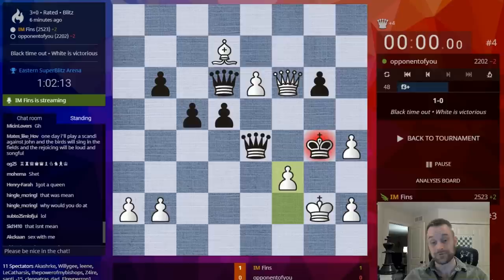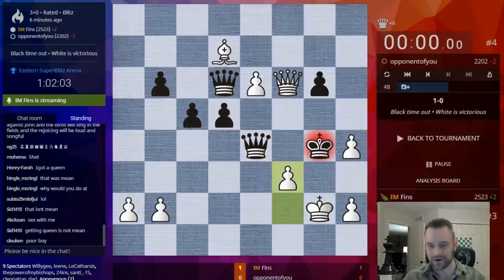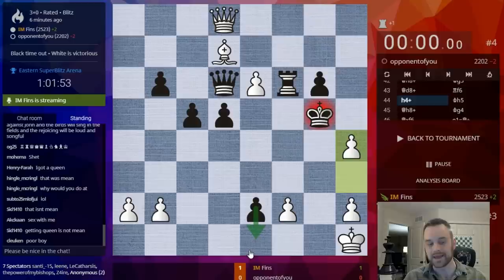Wow. Full credit to this guy. He went for it with Knight C8. Truthfully, I didn't even see that Knight C8 was a legit move. Maybe instinctively I thought it was risky, but my chess brain just totally disregarded Knight C8. Look at this position right here — H4 check. It's all about who has the initiative here, because he's got the imminent E1 mate.